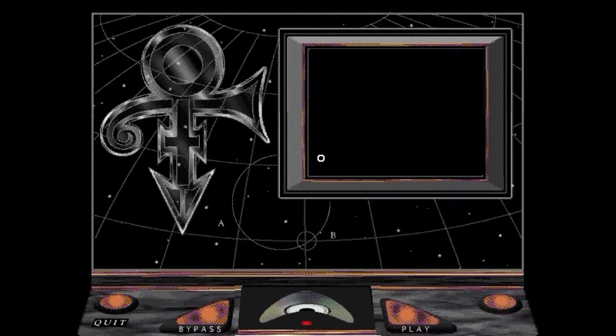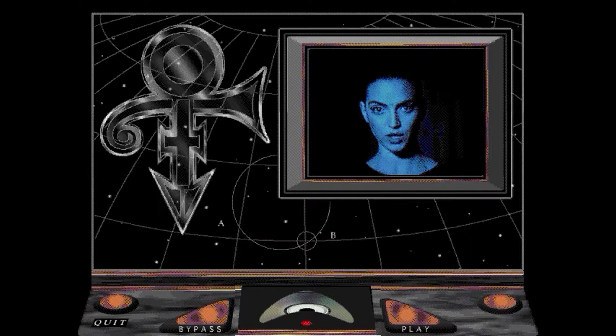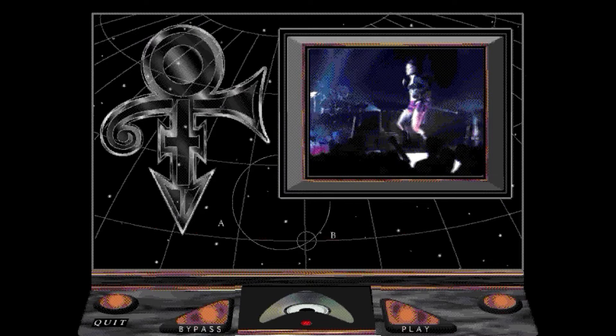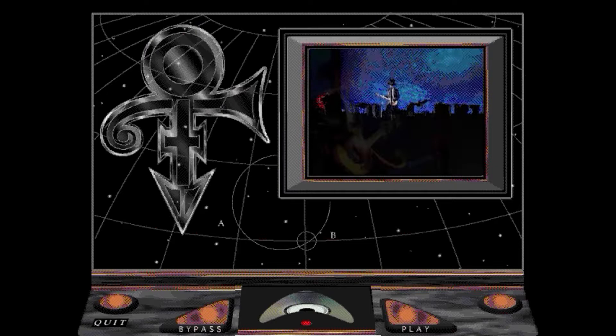Here's a little oddity. This is Prince Interactive, or the Prince Symbol Interactive. This is a CD-ROM game that came out in 1994, developed by Graphic Zone with an X — it's extreme. It's kind of an interactive adventure game based on Prince and Paisley Park. And it's an insane game.